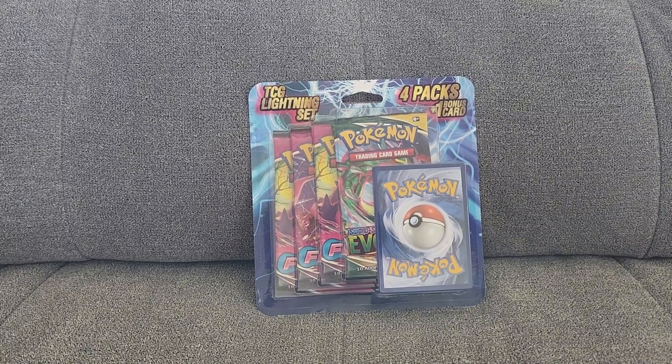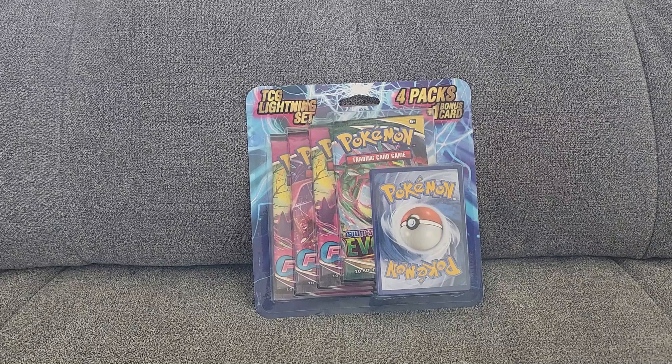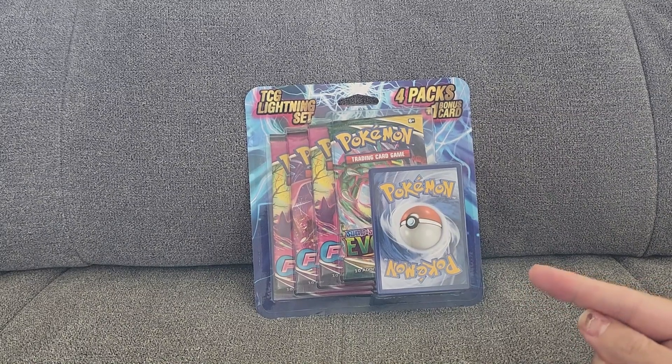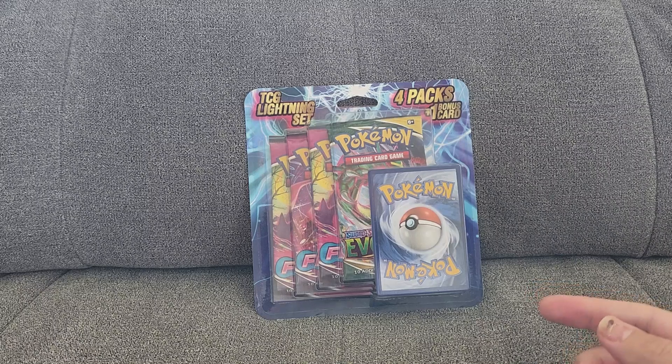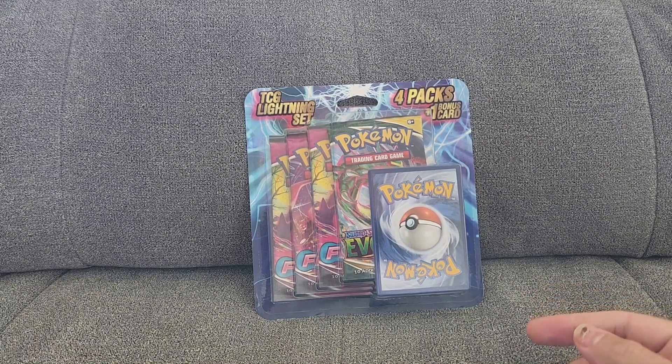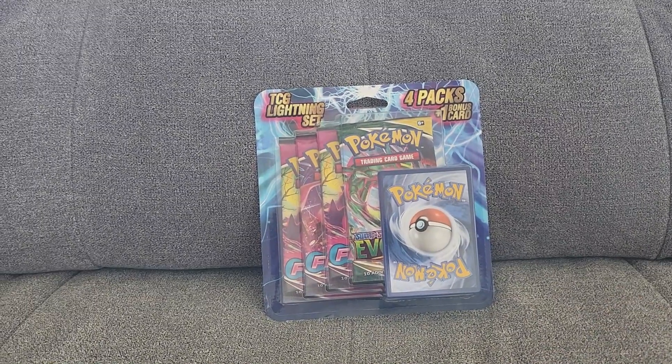Hey everybody, it's the Card Maniac, Sports Card Walt, and I figured we'd do something a little bit different for this video. We're going to open up one of these Evolving Sky TCG Lightning Sets that you can find at Walgreens. I picked this up about a month ago because I had one of the Evolving Sky packs. We're here with my son Oliver.